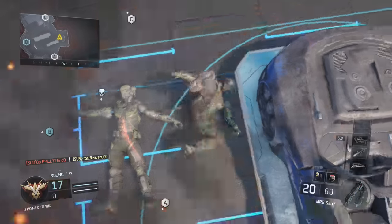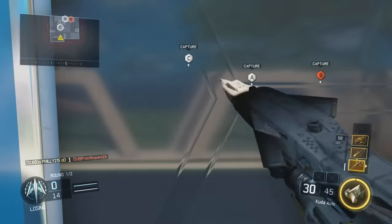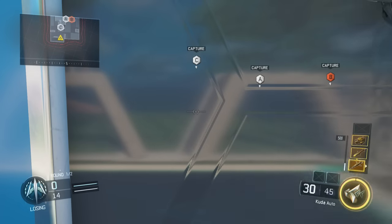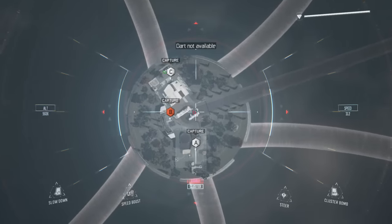Now I don't know why, but once you do this method, you then have unlimited hellstorms. You're able to use it and then you just go back and you have the dart and the hellstorm again. So you just repeat the process — throw it at the wall, press up, and then use the hellstorm again.